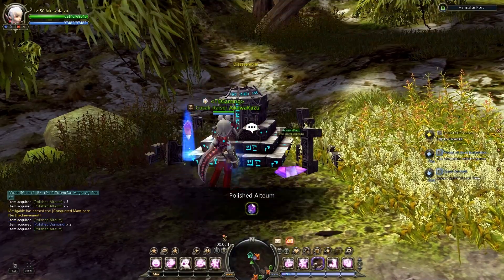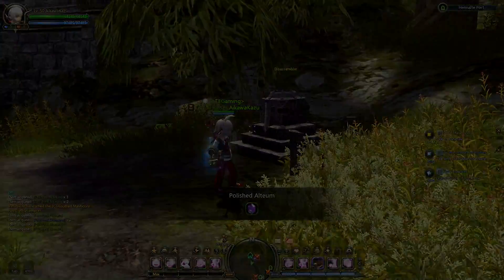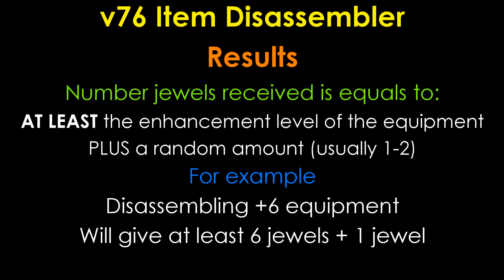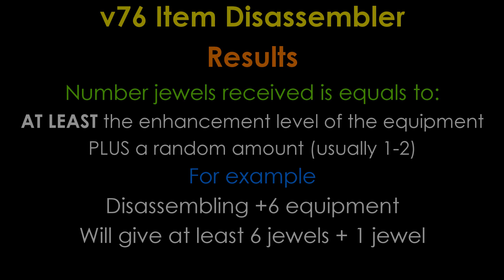I'm not too sure if you guys enjoyed watching 4 minutes worth of dissembling, but some players do want to see for themselves that the results are legit. If you have noticed so far, the number of jewels received is at least the enhancement level of the equipment, plus a random amount which is usually 1 to 2 jewels. For example, a plus 6 weapon will give at least 6 jewels, plus 1 jewel at the end, which is a total of 7 jewels.